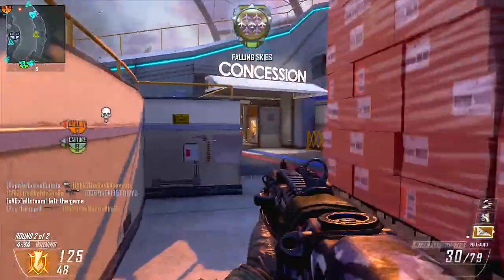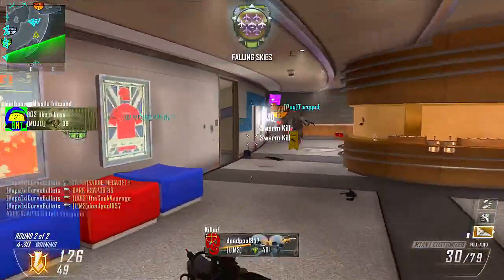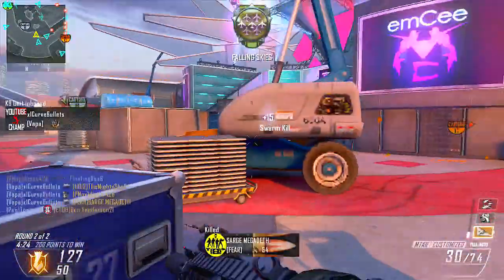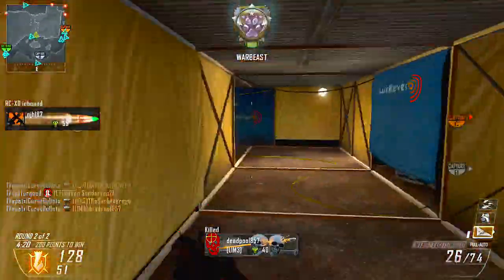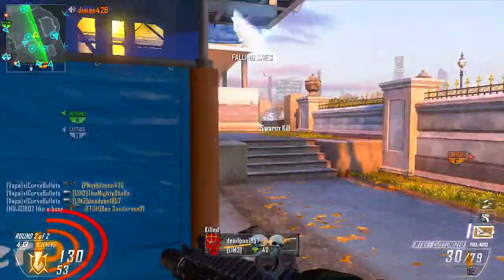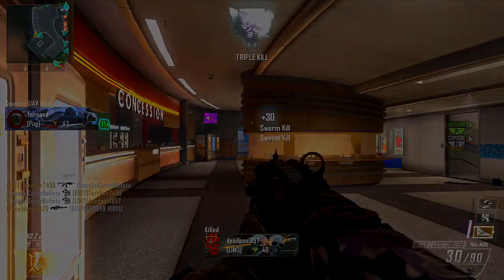Now let's get into some tips and tricks. When I first started playing Encore I hated it because I didn't know how to play it properly, but once I started playing Domination on this map I really enjoyed it. In terms of map tactics — you can see here I made a stupid decision, rushed three guys, only got one of them, and ended up dying off my nuclear streak. But into the map tips and tricks.